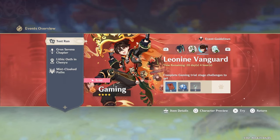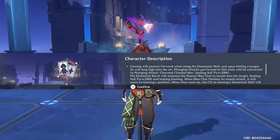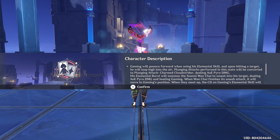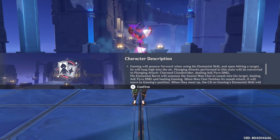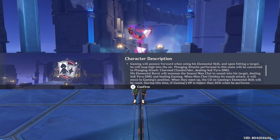Yeah, let's go ahead and test out Gaming first, just to see what he's all about. Gaming will pounce forth with his elemental skill — upon hitting a target he will leap high into the air. Plunging attacks performed in that state will be converted into Charm Cloud Strider, dealing Pyro damage.